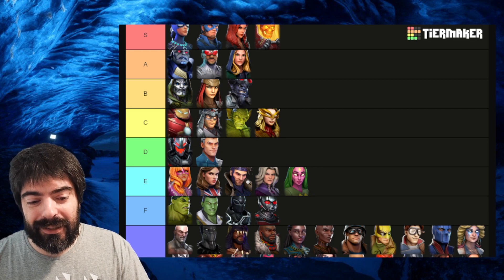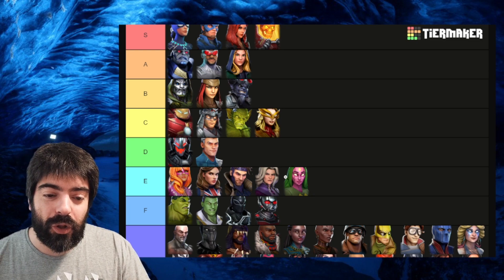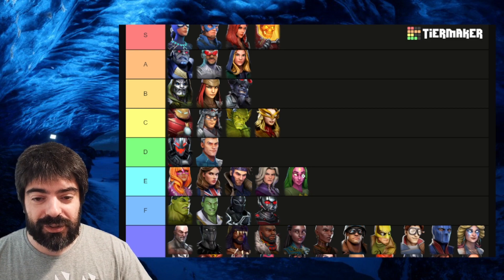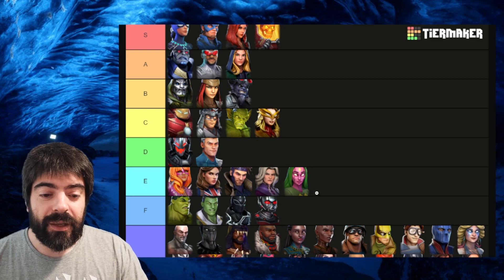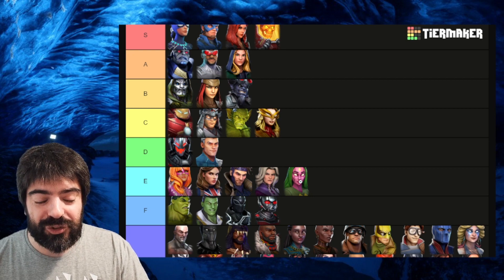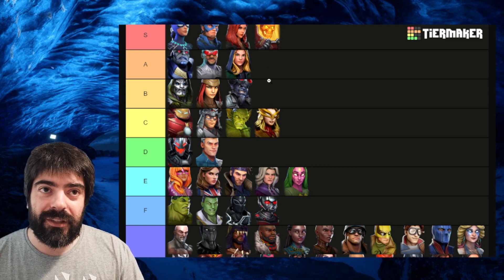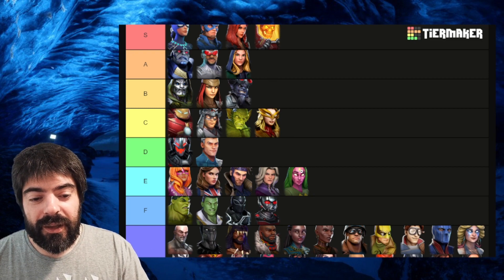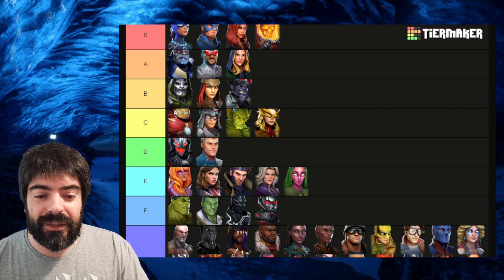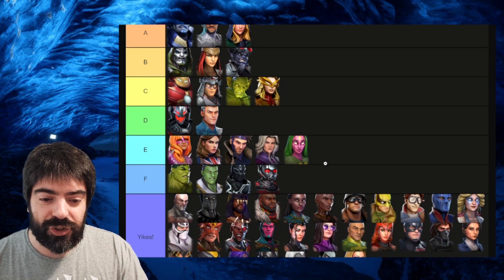Gambit is okay — passive damage but not great. Agatha is okay but not great. V-Vision should only be brought if you're bringing Black Widow and Captain America — she applies blinds to multiple characters, flips negative effects into positive effects, and has an ability block, so she's decent. The problem is she's kind of slow and fragile without Hulkbuster. Hulkbuster gives her 60% extra health which is huge, and without that she's not at her best.